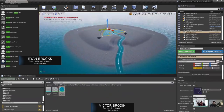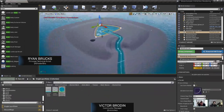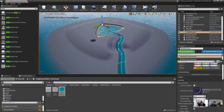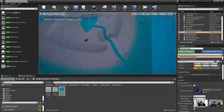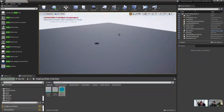The first thing you see with the new water system is these new water bodies in the world. This is a Water Body Test Map included with the water plugin. With these water bodies, we now have an actor for each body — you can move it around, set it at the right height of the world, and it blends things together. I'm going to delete these and place new ones. In the Place Actors panel, searching for 'water' shows different water types: lake, ocean, river, island.